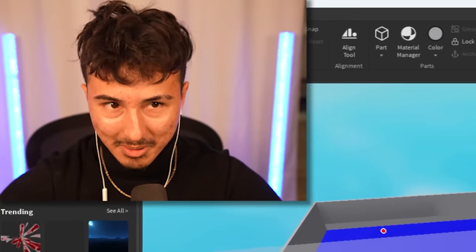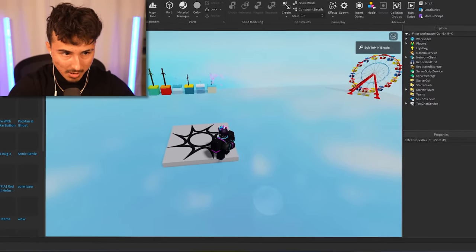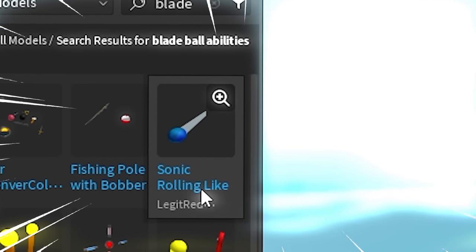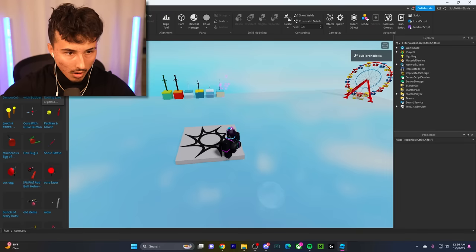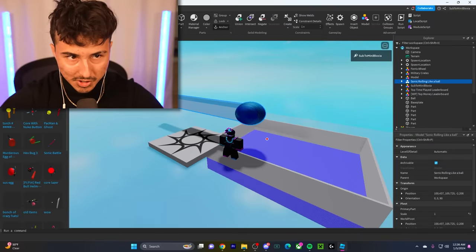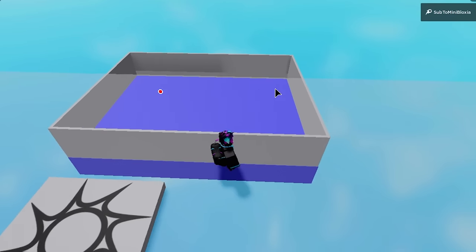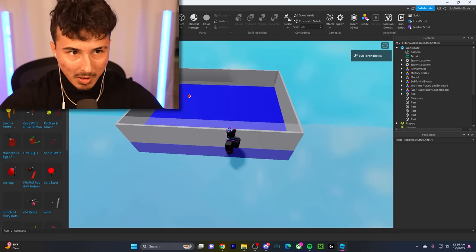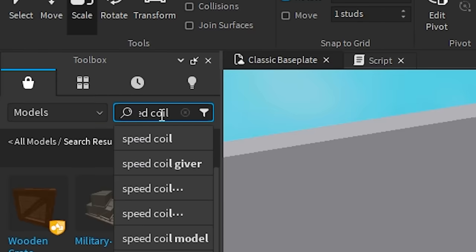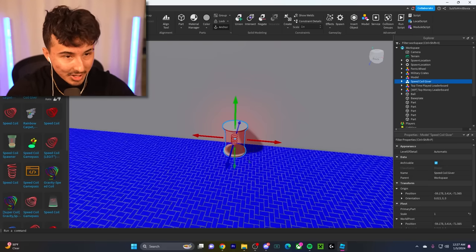We have less than 10 minutes to make the abilities. Let me search 'Blade Ball abilities' — we got Sonic rolling! That's perfect, we got the Sonic ability. I don't know how to make it equippable, so I'll just add a speed coil in there. We're gonna add a speed coil ability, then a gravity coil as well.